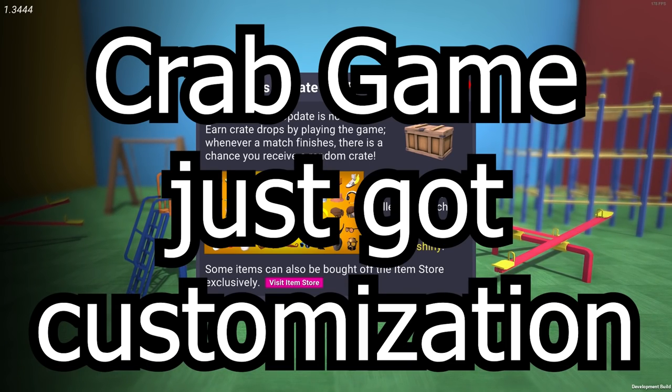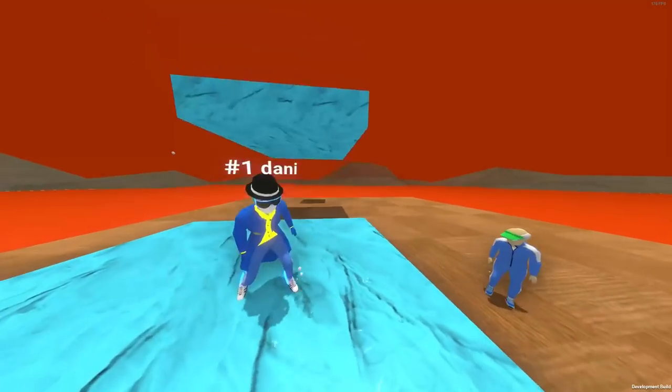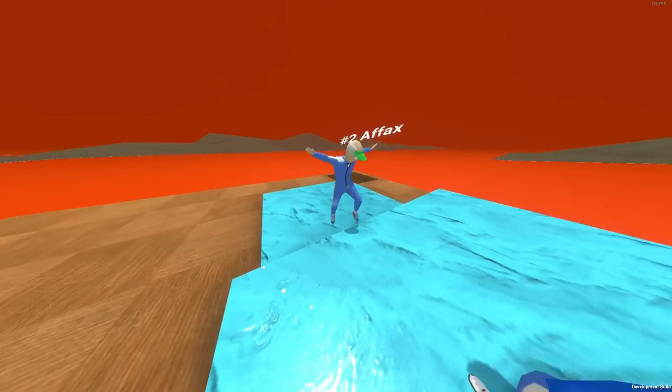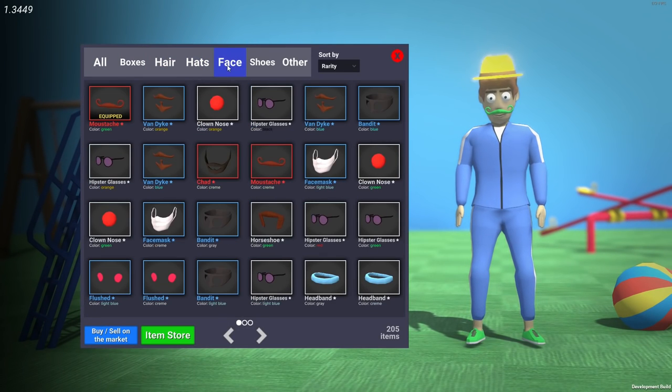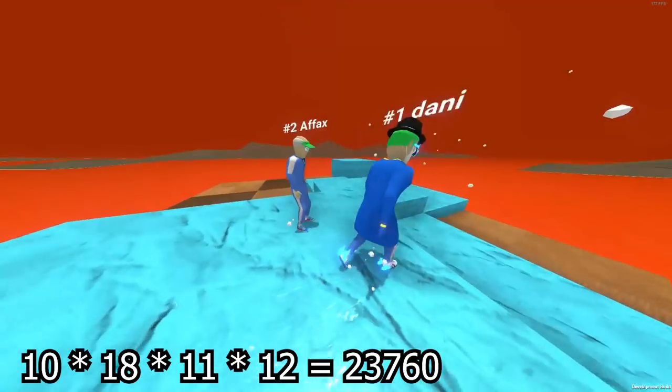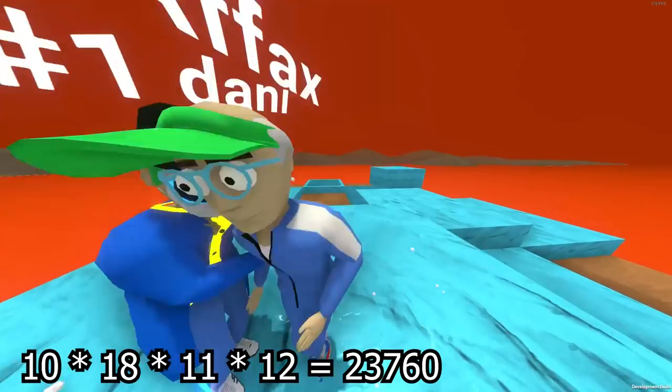Crab Game just got its customization update, and it has a problem — there's too much drip to choose from. This update adds more than 50 new items to mix and match across four main categories: hair, hats, accessories, and shoes. You can have one item equipped in each of these categories, allowing you to have four different items equipped at any time.